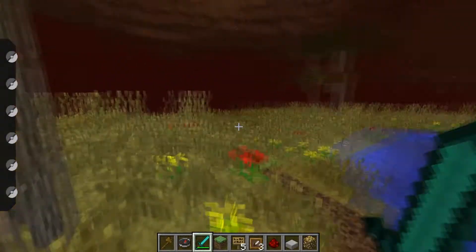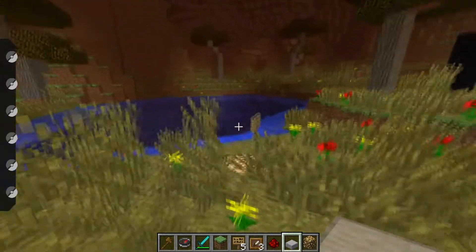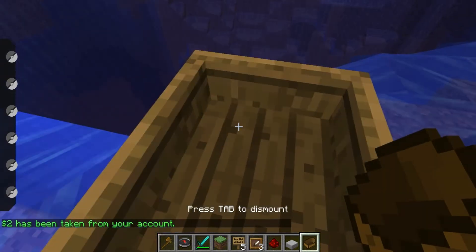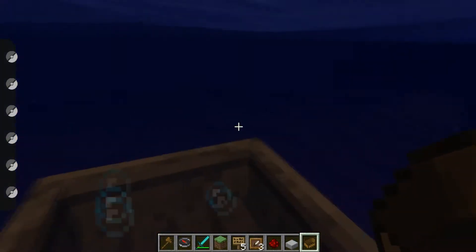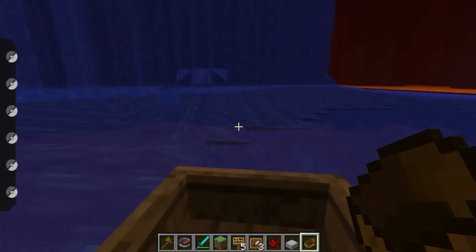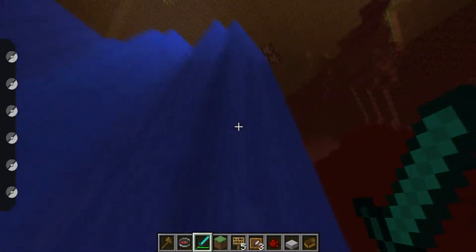And then we have the nether. Here's the nether spawn. It's all water below right here so you don't die right at the beginning. And you can come over here, buy a boat, and then you can boat around and look for a nice spot to get some glowstone or something. That's the nether spawn.